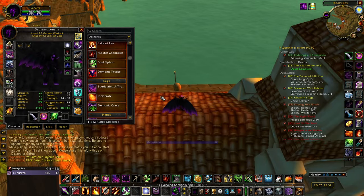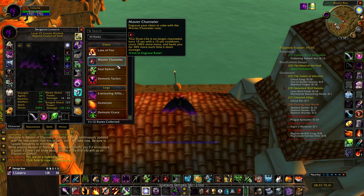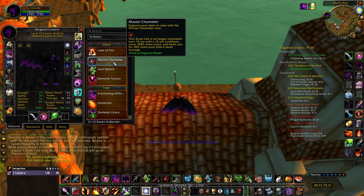First up, we're gonna talk about the runes. There are some obvious ones - Metamorphosis goes on your hands. And then for the chest, I'm running Master Channeler. I've seen some debate about Lake of Fire, especially in dungeons. This is incorrect, and I will touch upon why later. Master Channeler is really good - it's run by most people in most content, and it is going to be your best bet for dungeons.